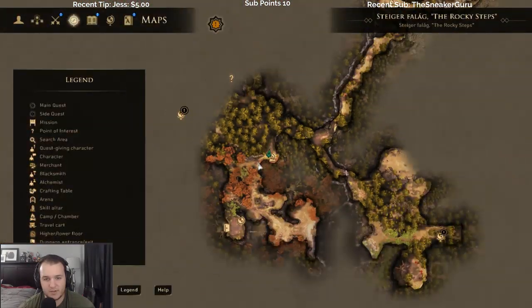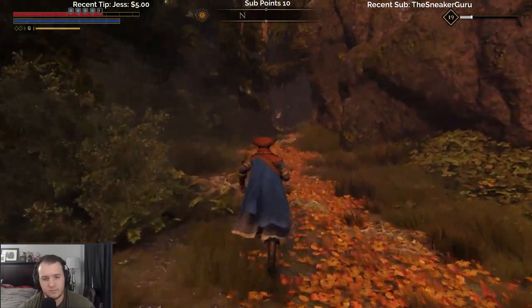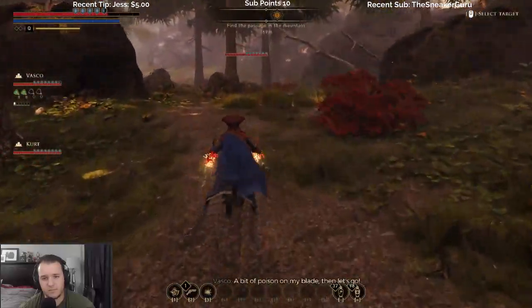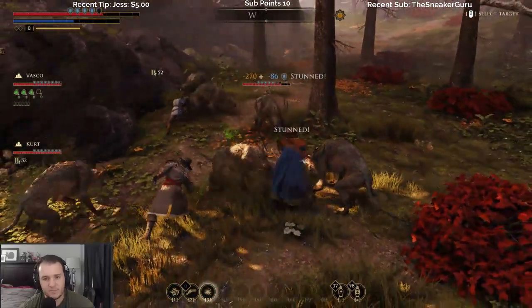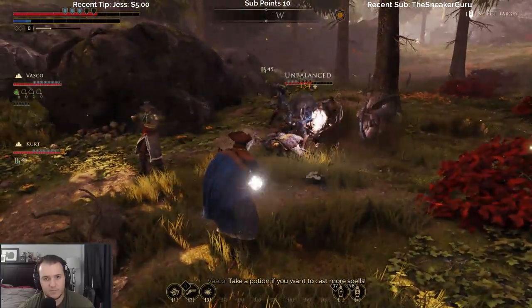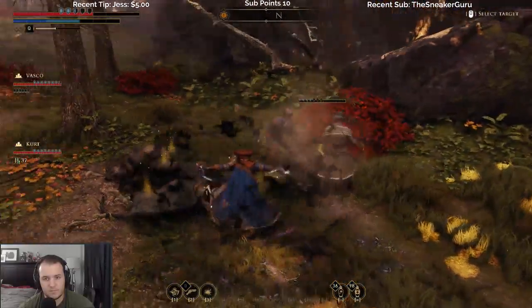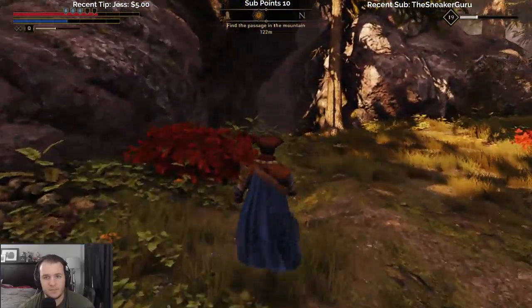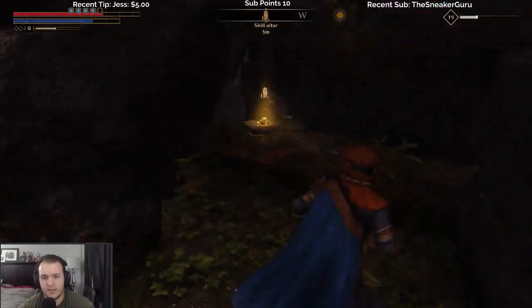Did that take us to the same one? Now we're a little bit closer. Good. We should be able to go left here. I'll fight them. On the passage and there's actually a skill point. Nice.